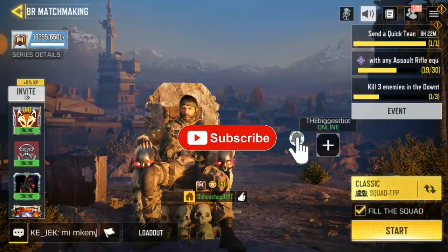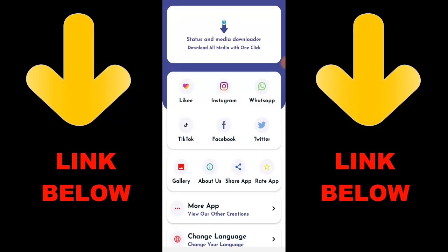Hey, check out this app that's trending — it's called Status and Media Downloader. Download all media with one click. You can download any videos or pictures from any social media: Likee, Instagram, WhatsApp, TikTok, Facebook, and Twitter.